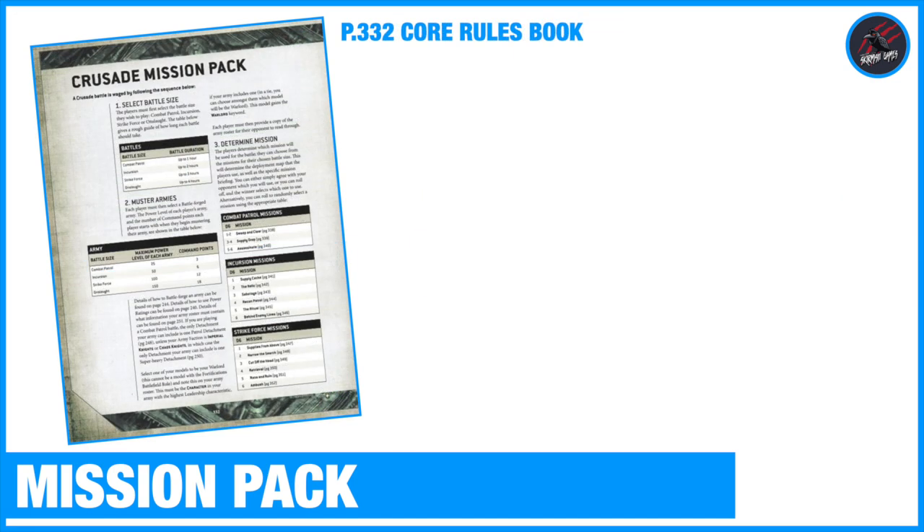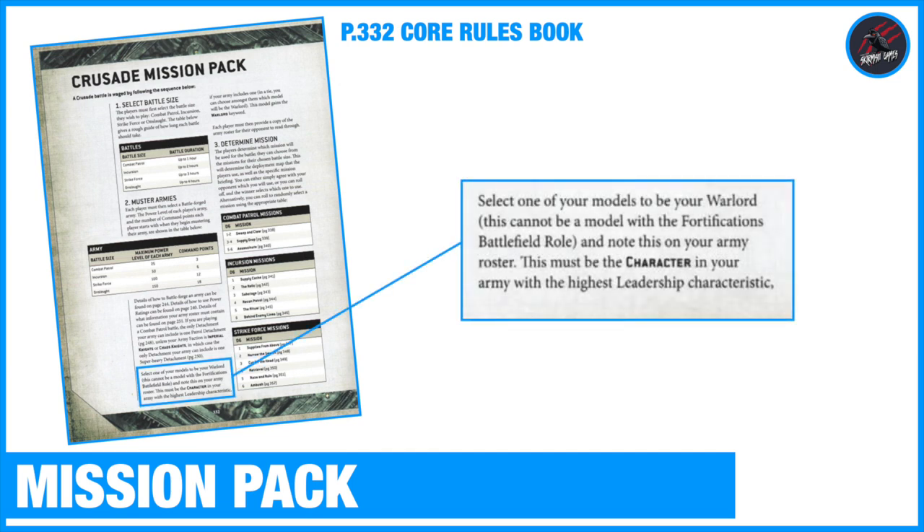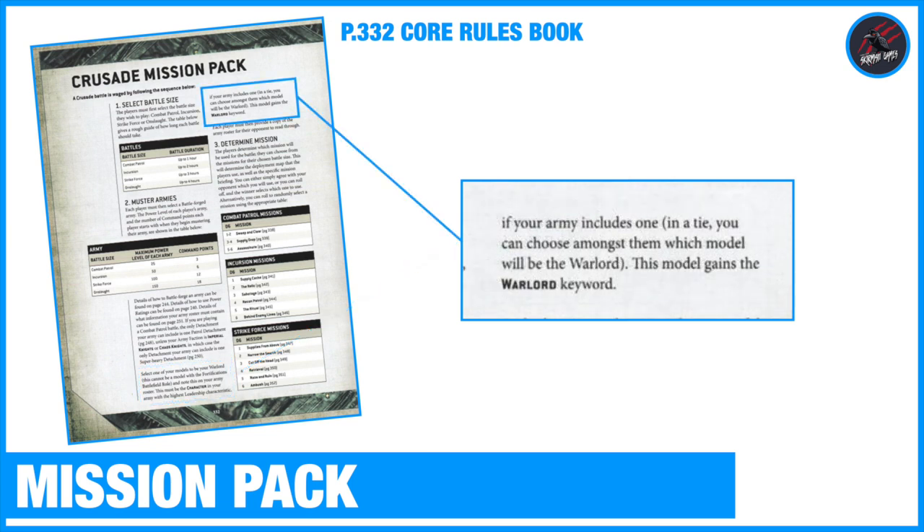Once you move over to the Core Rulebook, I've got a page here taken from page 332 - this is the full rulebook. You're going to see some extra conditions built in from the Crusade Mission Pack. It tells us that the Warlord must be the character in your army with the highest leadership characteristic, so you can't just choose any model. It must be a character with the highest leadership. And here it reinforces that if it's a tie, you can choose which one to use.